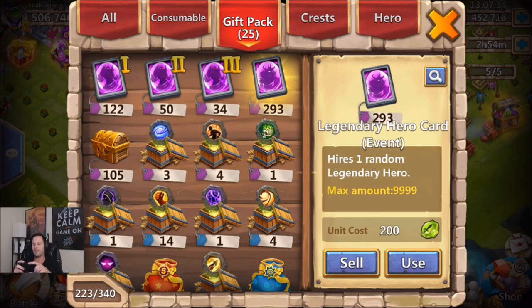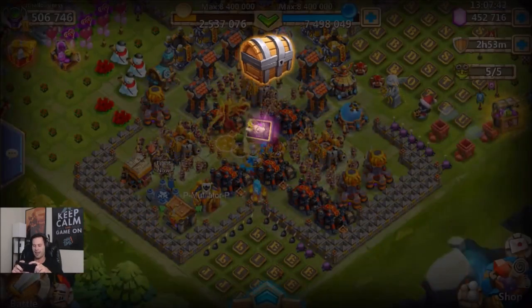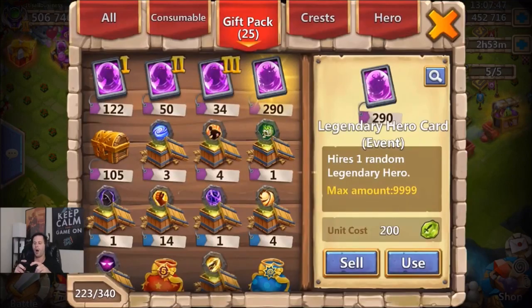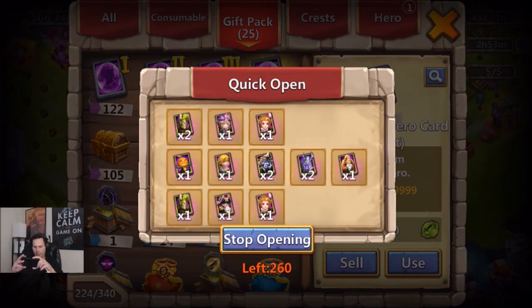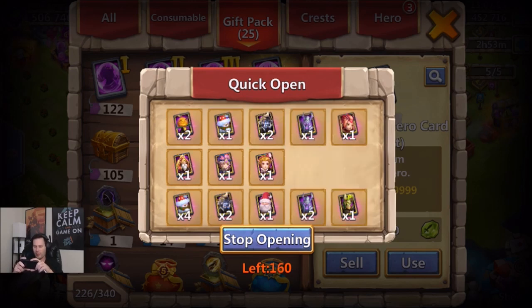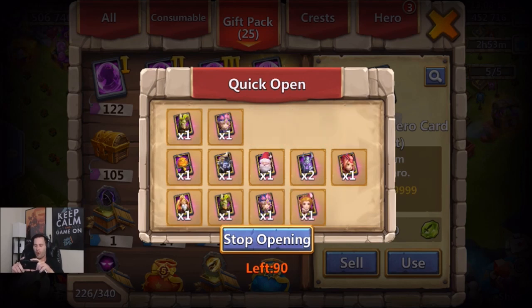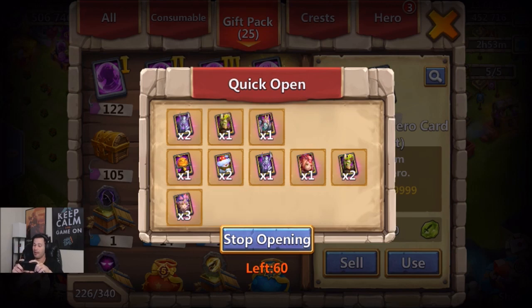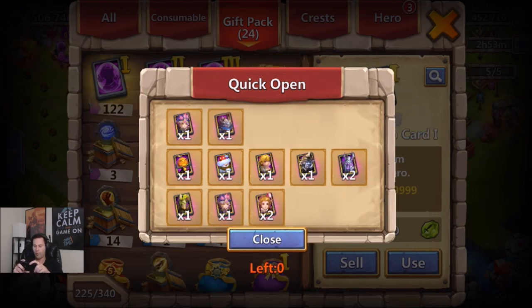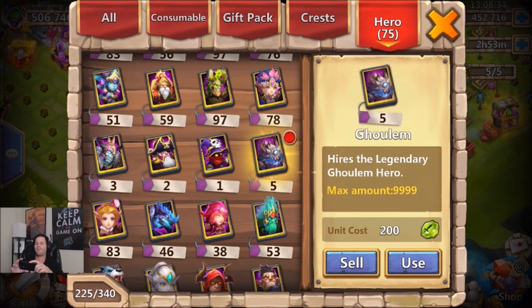Let's open all 293 - three solo first, then 290 at once. We start with a Death Knight, a tree, and a Cupid. Here they all come. One Dread Drake so far... one Gullum... one Skull Knight. Come on, keep the goods coming. One more Gullum - nice. One more Skull Knight, one more Gullum and one more Dread Drake.